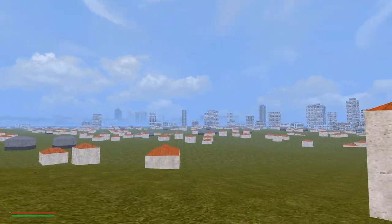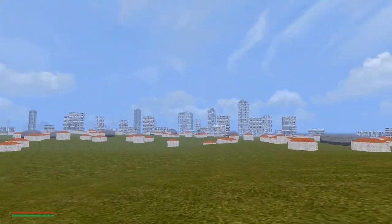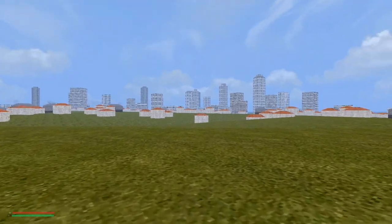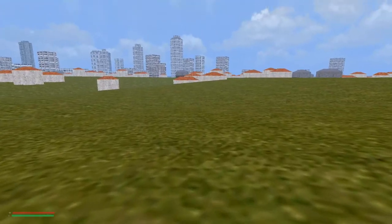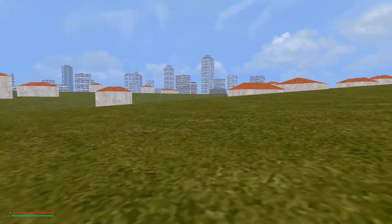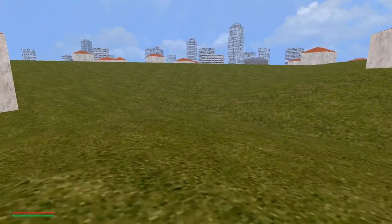This level seems to have a lot of buildings but not much else. We are still using the same female model. The buildings seem to be kind of Italian - the ones with orange roofs - and the others look kind of American. Let's move closer to them and take a look.